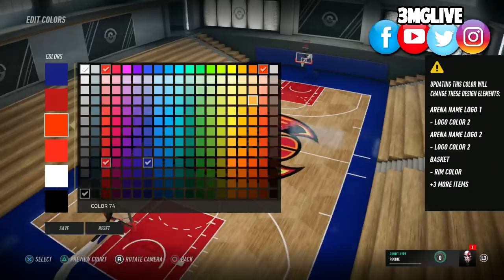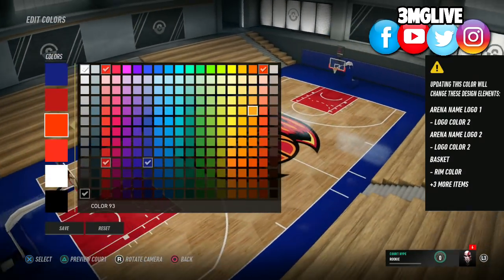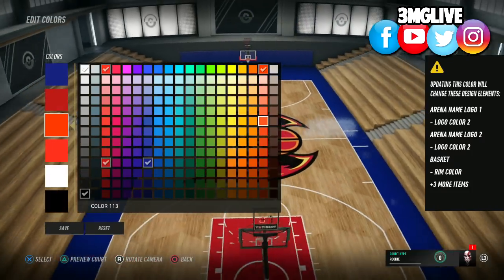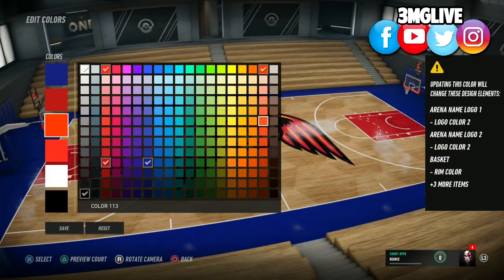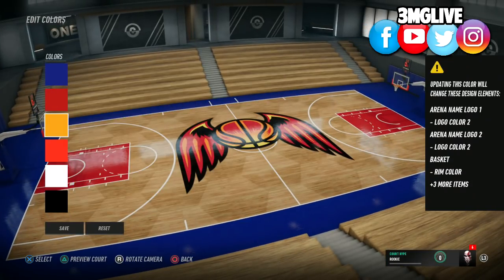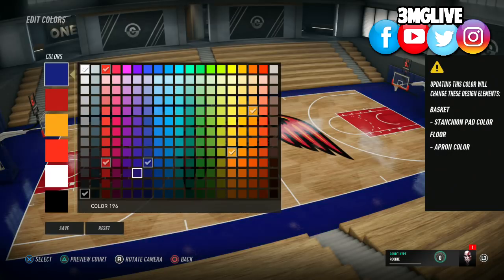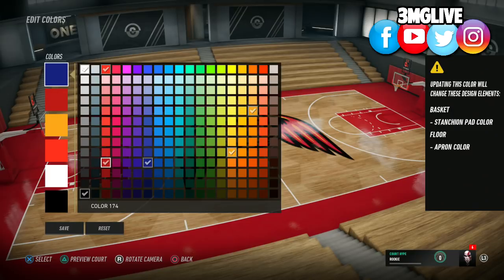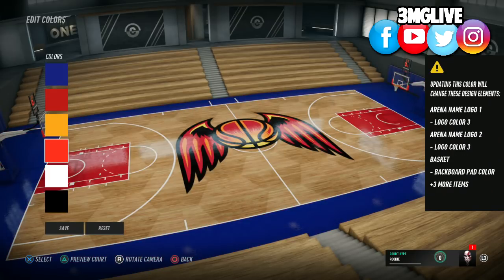Another thing I do like is that they have a lot of options for old school NBA logos — like the original Supersonics, or the original Toronto Raptors logo and colors and basketball. For anybody who wants to create that old vintage look — same thing with the Orlando Magic's court — I really like it. Anyone who creates an old school Orlando Magic court, I gotta see a screenshot because the logos look awesome.